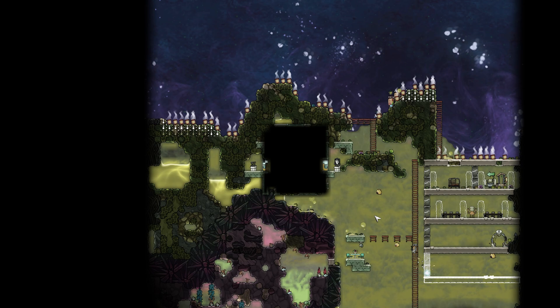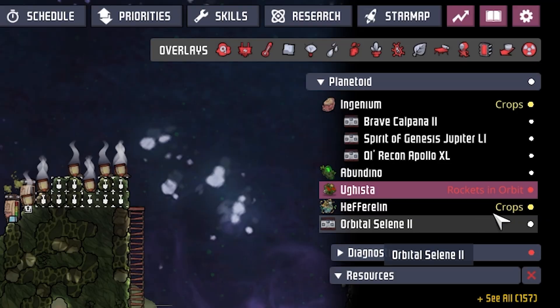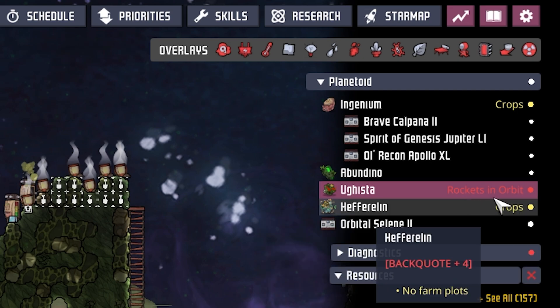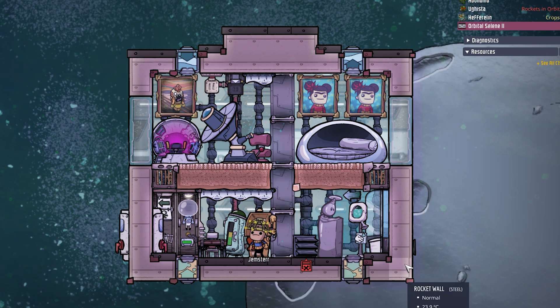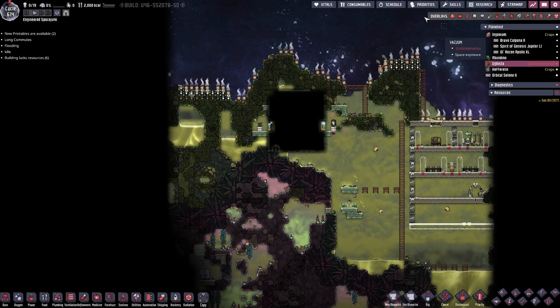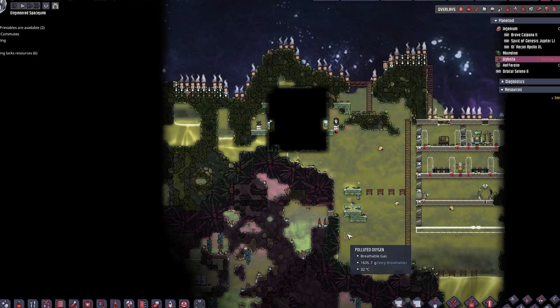We are not on Ingenium — you're seeing it right. We are over here on Ugysta, and the reason for it is we already have a rocket in orbit, which means Gemster here has arrived and he's currently just sitting around doing nothing at all. But he will have to stay there just a tiny bit longer before we bring him down, because we need to dig out a few more things with our rovers. As soon as that is done, we are ready to roll for Gemster.